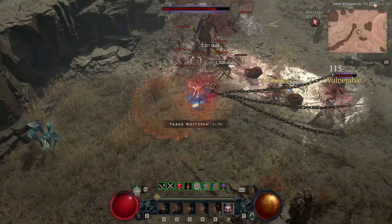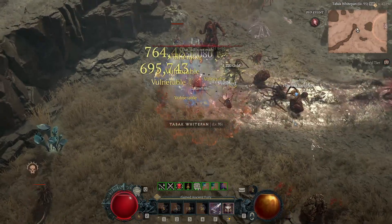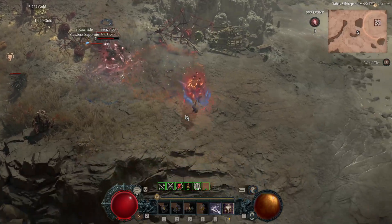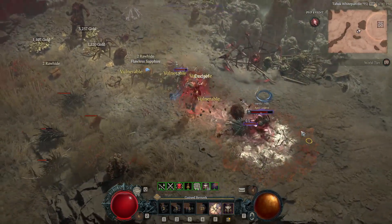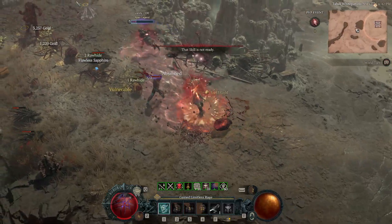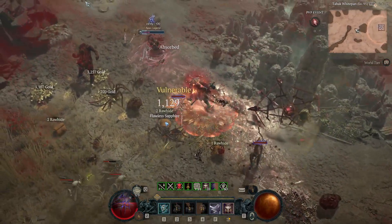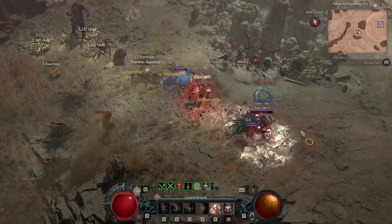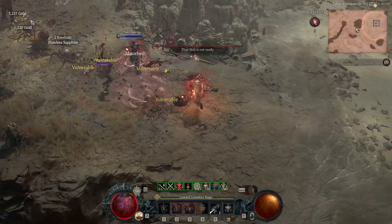Let's take a look at that one more time in slow-mo. I hook him and he's able to escape. On the second hook I do stun him with the hook, but the technique still works — I'm able to dash and do the HotA much faster than before. You can also react to the opponent: I saw he was stunned after I dashed, so I just turned around and used my HotA.